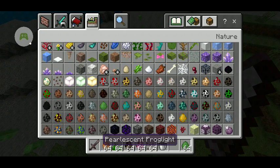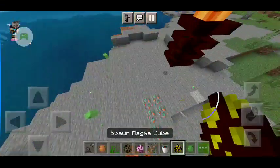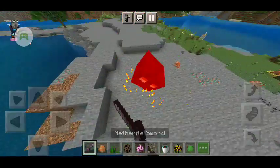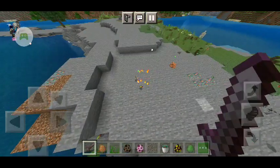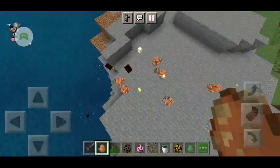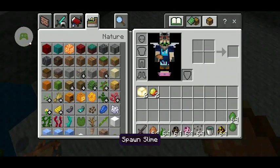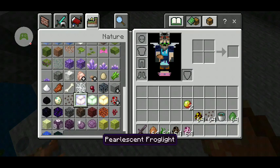They can also eat magma cubes — again, only the small magma cubes and slimes. They don't eat the medium or big ones. Once a magma cube gets eaten, they drop something called a Froglight. They dropped an orchid Froglight. They drop Froglight — there are three different types of Froglight.